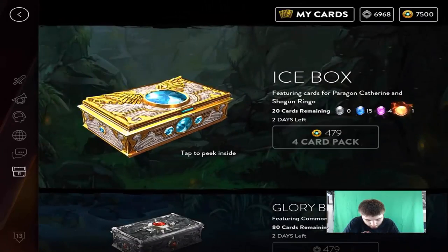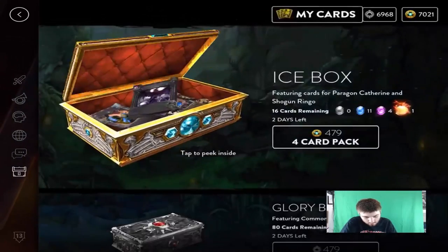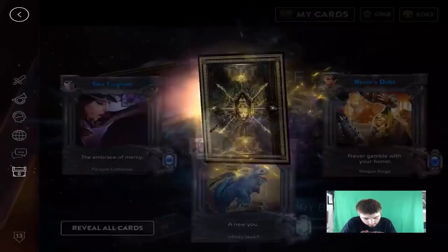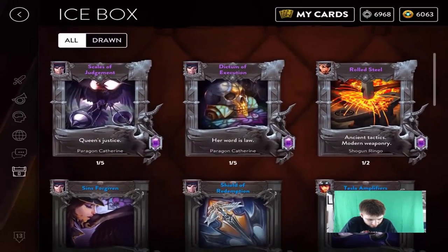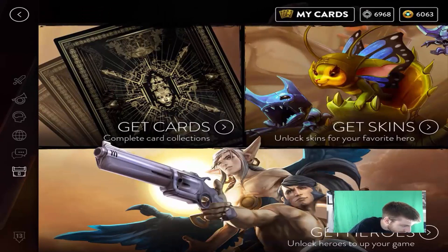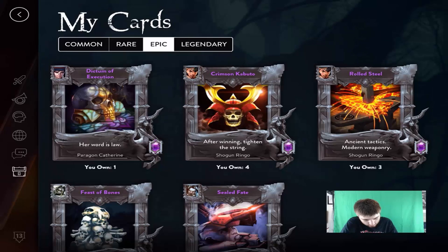We'll open the icebox and hope to get the legendary. No, no, no, no — so we're going for Arden and we got two packs left. There we go, so we don't really need to open these other ones then actually. There are no Arden cards in the packs, so I need to reclaim these ones.